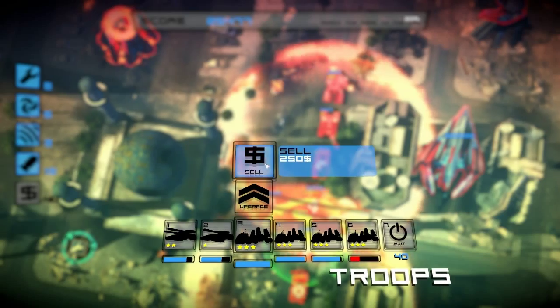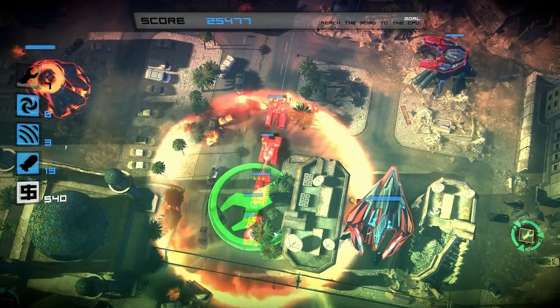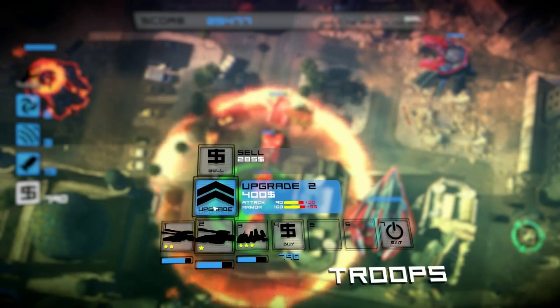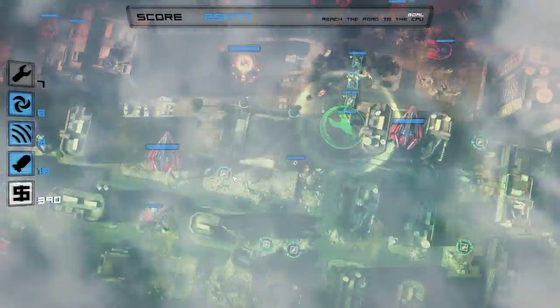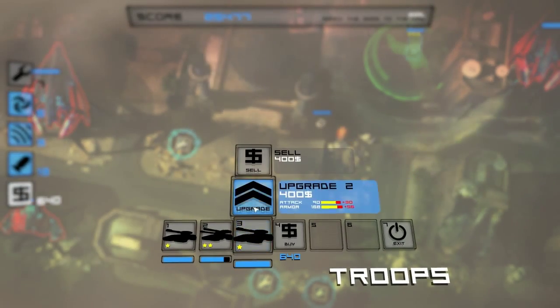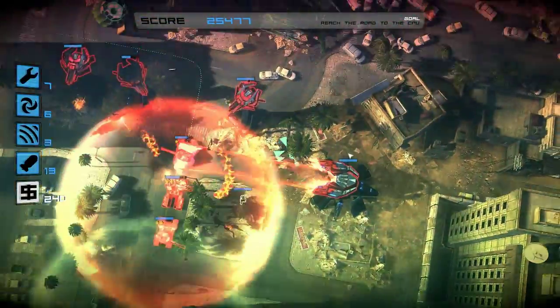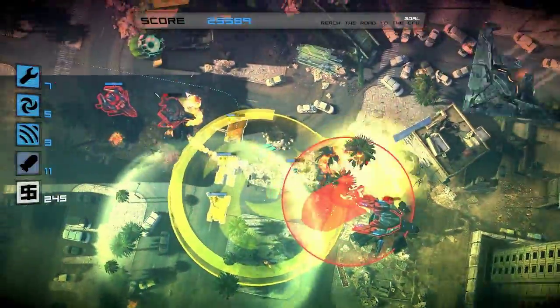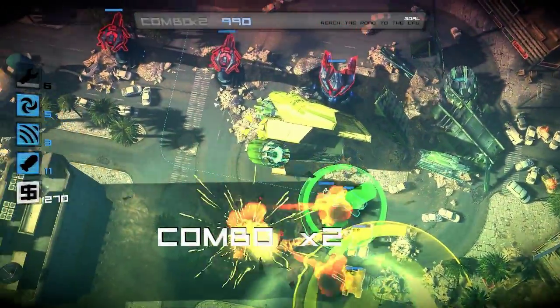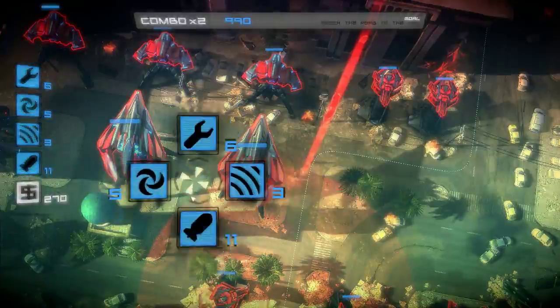We're going to start selling these guys here. Let's drop one more repair, then buy another tank and upgrade it. Let's sell this guy and upgrade our other tank. Actually, let's try to airstrike these dudes. Little smokescreen — got one! It's kind of hard to get enough time to come back and pick up some of these abilities, but it's fine. We don't even need them, honestly.